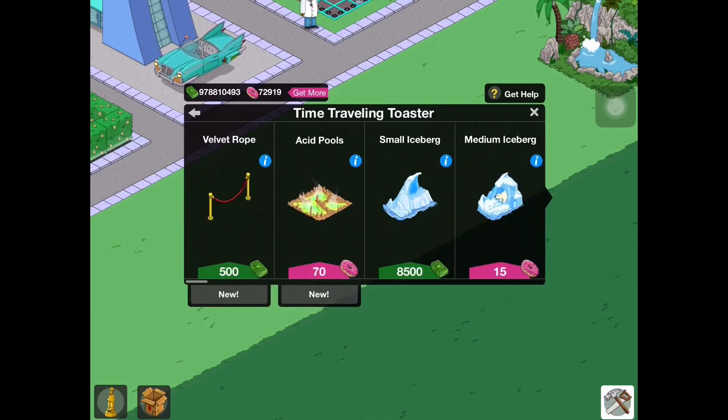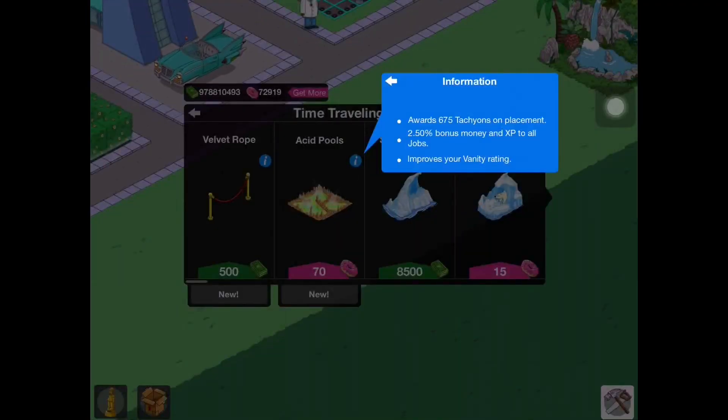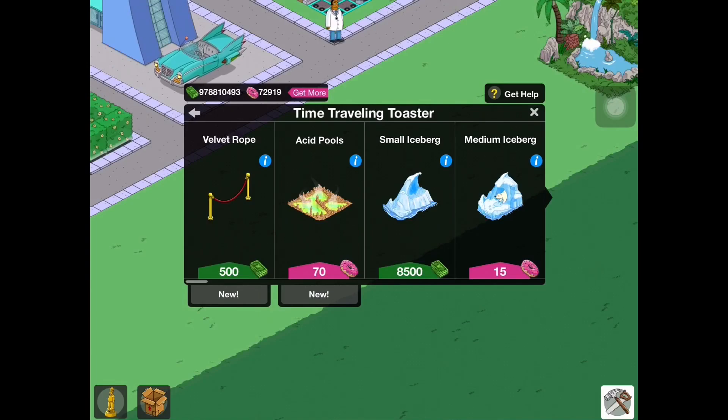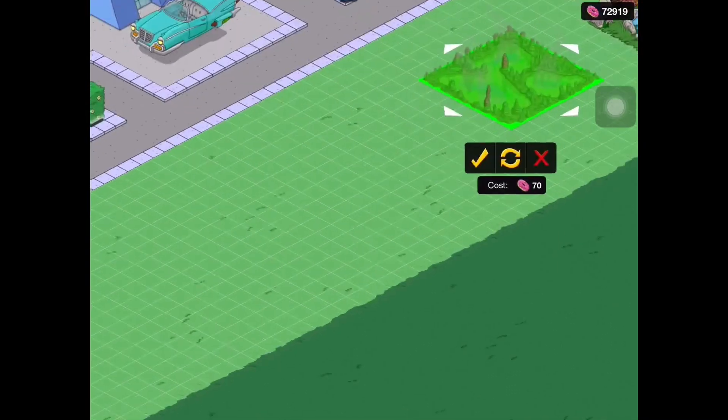So the Acid Pool is the brand new decoration, so we will purchase that and check it out. It awards some Techeon when we place it, and it has some premium rate, which is nice. For 70 donuts, it's not too pricey, but it's not that cheap either. So we'll place this down and check out what it does.